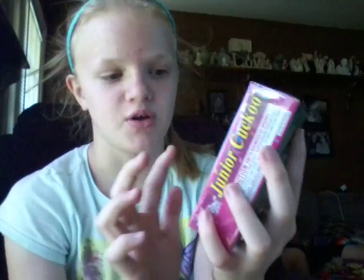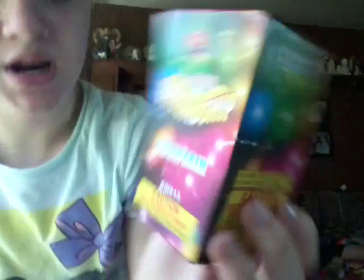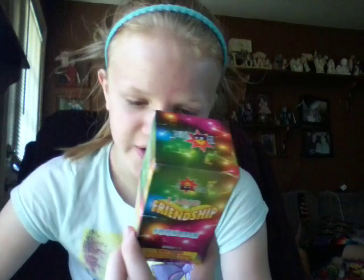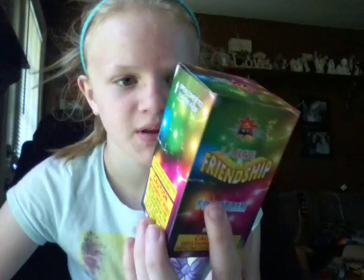Then we have three Junior Cuckoo things — just three individual ones, not three whole packages. Up next we have the large friendship fountain. It says caution: emits showers of sparks, carefully read other cautions on side panel. I think we got two or three of these in the package.